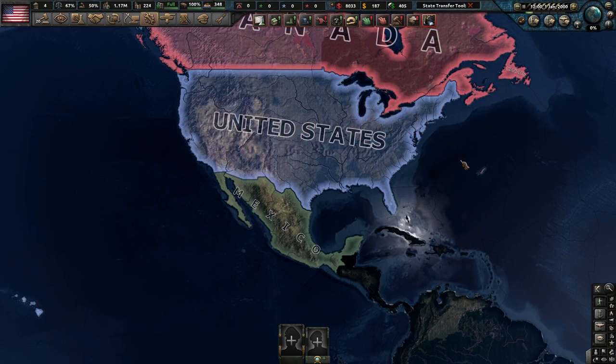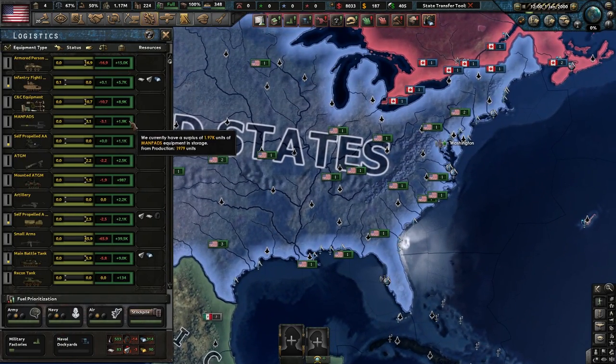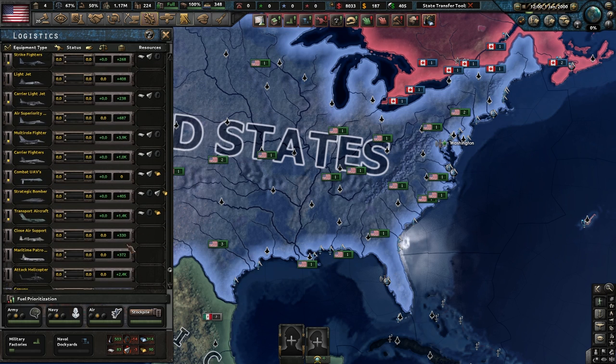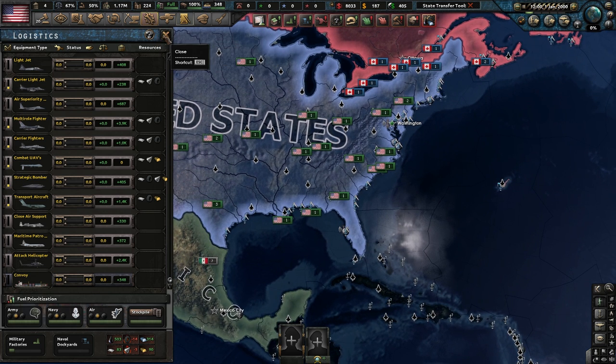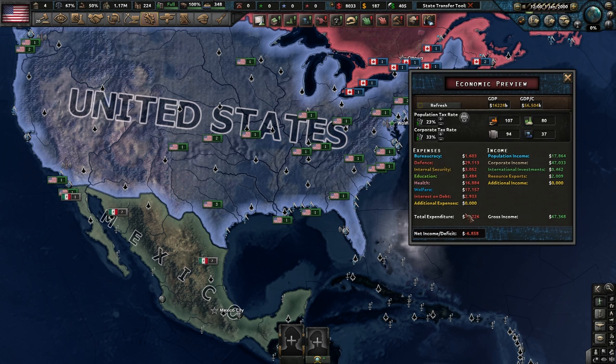Starting off, the United States is one of the countries in here. I think there's like four or five countries that have a ridiculously large plane stockpile at the start. If we head down here, yeah, there are 1,400 transport aircraft. You don't need that many. In Millennium Dawn, this is how much money you're losing daily.